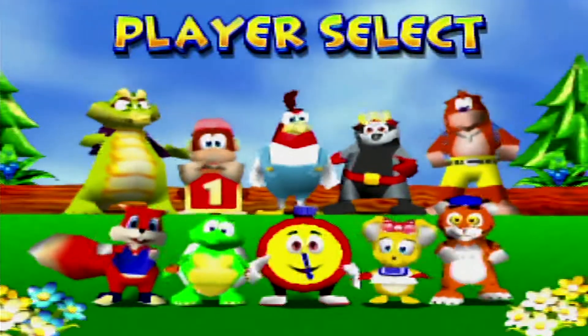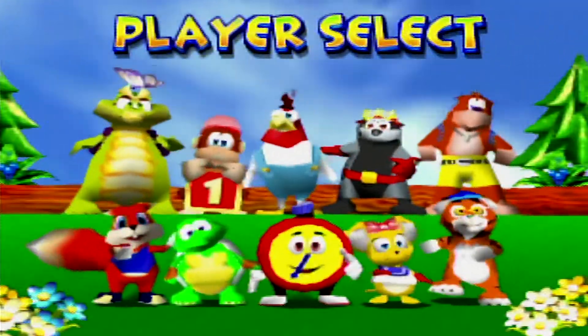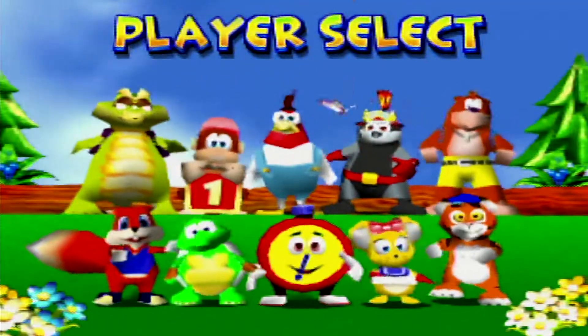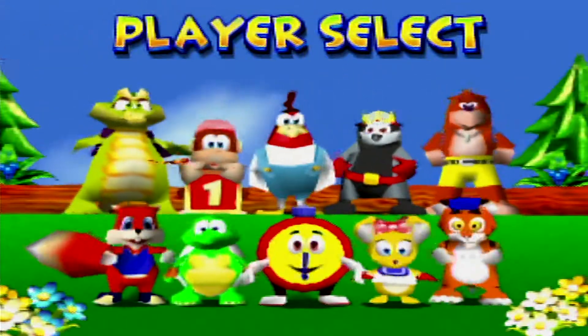For the first adventure I played through using Manjo and then used Pitsy for the Silver Coin Challenges and some other difficult things when I needed to use her. For this playthrough I'm hoping to be able to use Drumstick — if I find it too difficult, I'll try Sloanuts, maybe Conker or Timber, I don't know.